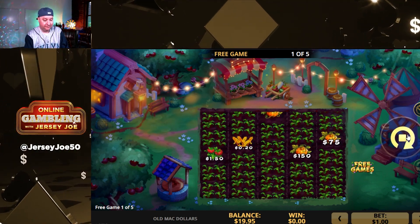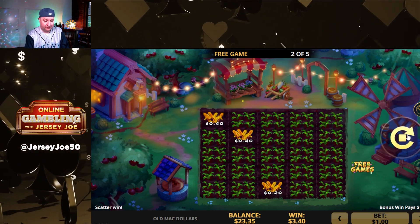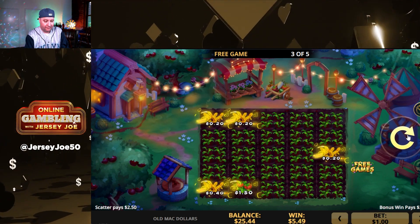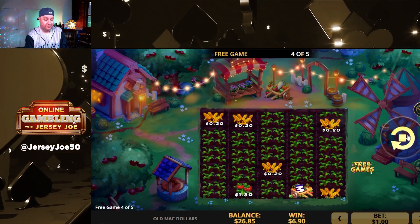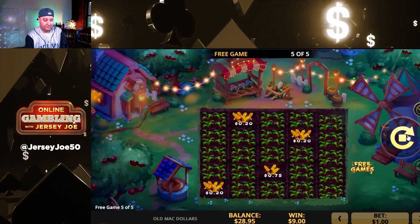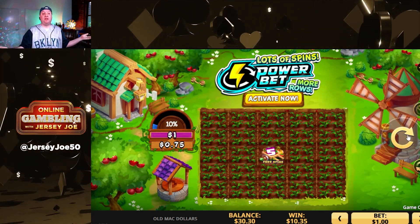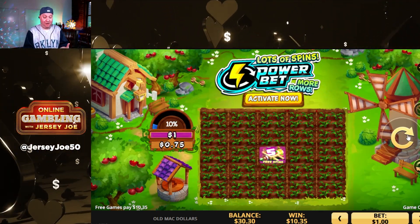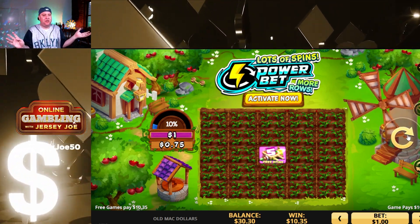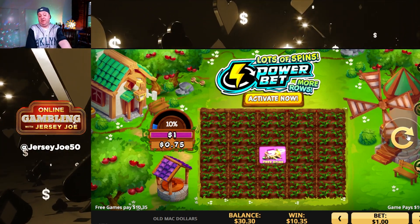The nighttime scene — that's nice. Making some money. We won $10.35 on a machine that's supposed to be tight. Now we're at $30.30, so we're still going to play to $55. It's a little confusing — it's literally just random, just dropping coins or a bonus round on the reels. Looks like we're betting a minimum win of a dollar now.